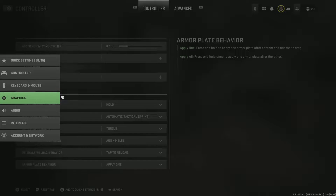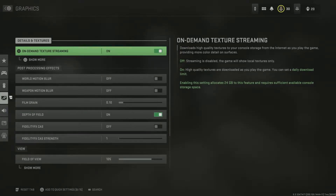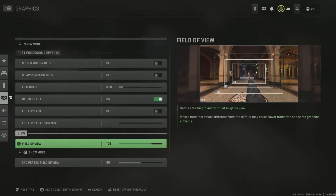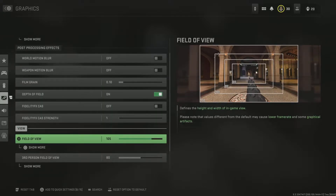Keyboard and mouse — we don't need that. Graphics: turn off these two for sure. For field of view, I play on 105, just because I don't play as close to my monitor. For those who play close to the monitor or TV it might be fine, but for those who don't play as close, put 105 — I do believe it's better.